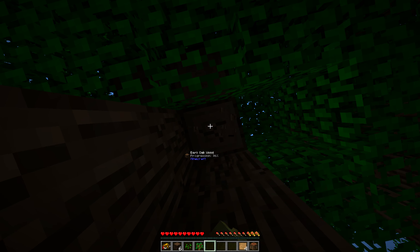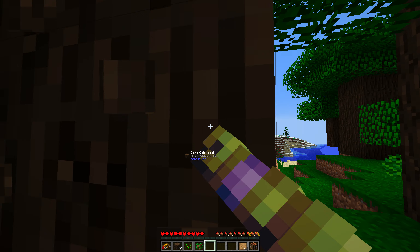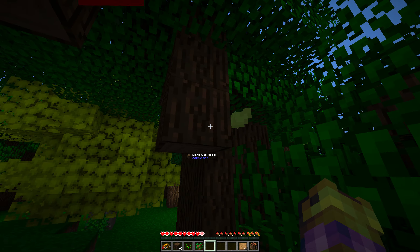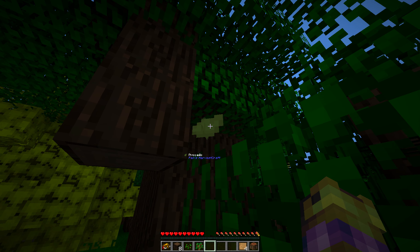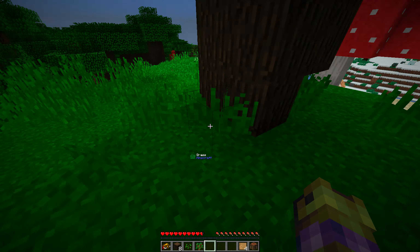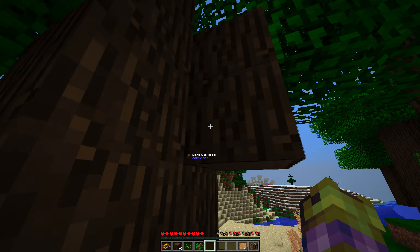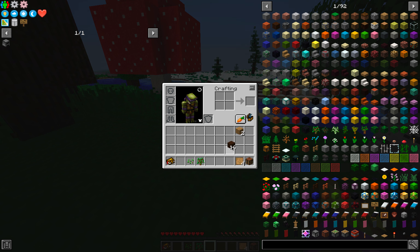The blue text is always the text showing where the item comes from. It says Minecraft, so that's a vanilla block. For instance, the avocados are from Pam's Harvest Craft, which is a different mod. I'm walking past something - I think it might be thorns or something.